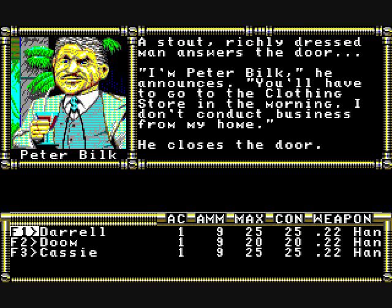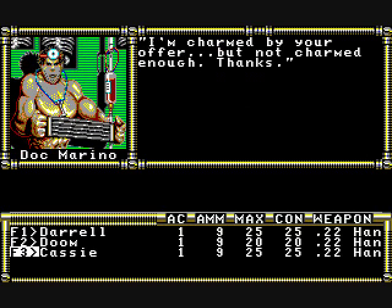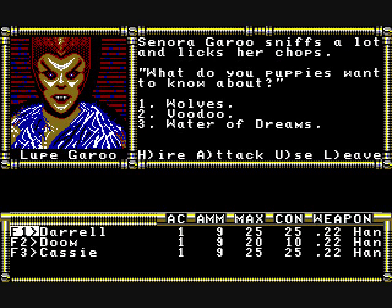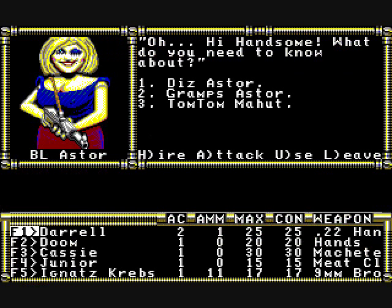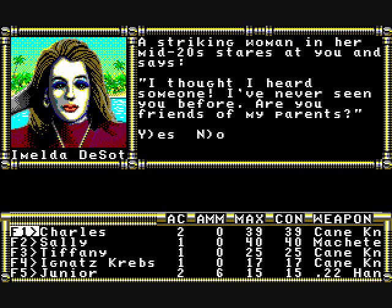You'll run across NPCs by going into their houses — sometimes by knocking on their doors. Sometimes they're helpful, sometimes they're not. One of the cool things is there is a lot of variety in the actual profile pictures used. They didn't shortchange the artists in this game. You even have some interesting characters like a woman named Aster, who you can get to join you later, but you have to follow certain things in the game to make it happen.